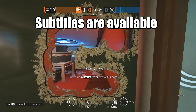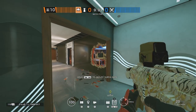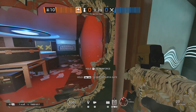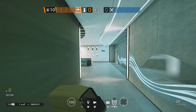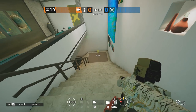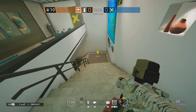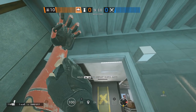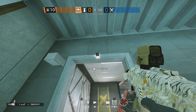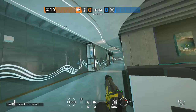Secondary gadgets are there to help you get the kills and not to get yourself killed, so let me break down the usage of secondary gadgets in this video. If you've ever wondered where to put barbed wires — top, mid, or bottom stairs — and why all the options are good at some point, then you'll like this video, as it will also cover deployable shields, bulletproof cameras, impacts, C4, and proximity alarms.